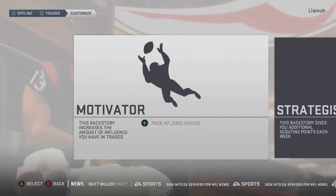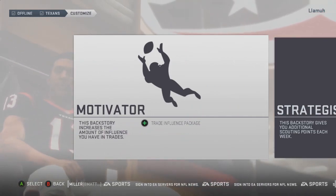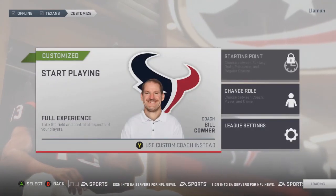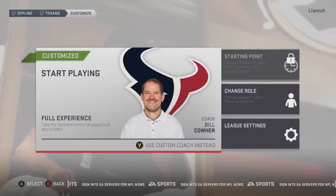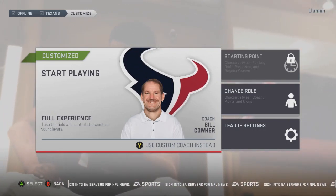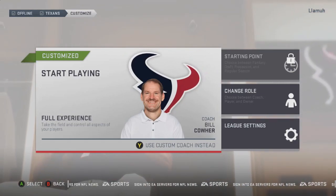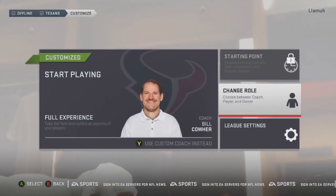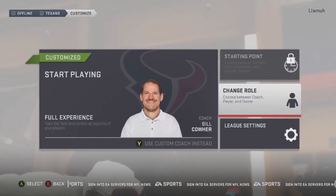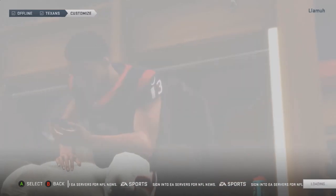Bill Cowher — I don't know why that slipped my mind. Bill Cowher is the head coach! The only way you can use Bill Cowher as head coach is if you continue from Longshot, because you can't hire him in a regular franchise. But since he was the coach for the Houston Texans in Longshot, you can actually use him as the head coach in this franchise. Should I do that? I mean, why not?